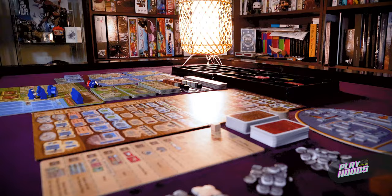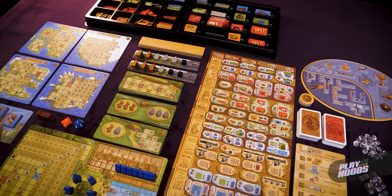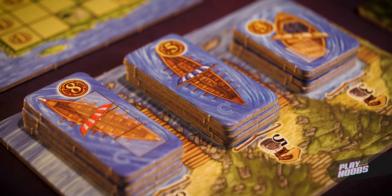A Feast for Odin is a worker placement Euro-style game where your main goal is to place polyominoes on your player board to score as many points as possible at the end of the game. It can be a little intimidating to start with, but once you have a handle on the actions, it's actually quite a straightforward game with plenty of options.